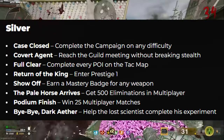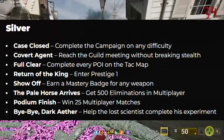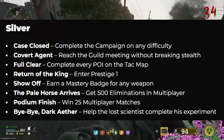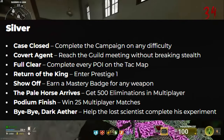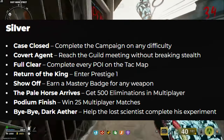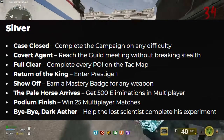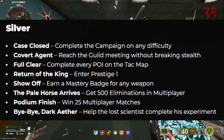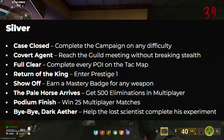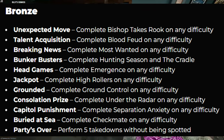The silver trophies include: 'Case Closed' — complete the campaign on any difficulty. 'Covert Agent' — reach the guild meeting without breaking stealth. 'Full Clear' — complete every POI on an attack map. 'Return of the King' — enter Prestige 1. 'Show Off' — earn a mastery badge for any weapon. 'The Pale Horse Arrives' — get 500 eliminations in multiplayer. 'Podium Finish' — win 25 multiplayer matches. 'Unexpected Move' — complete Bishop Takes Rook on any difficulty.